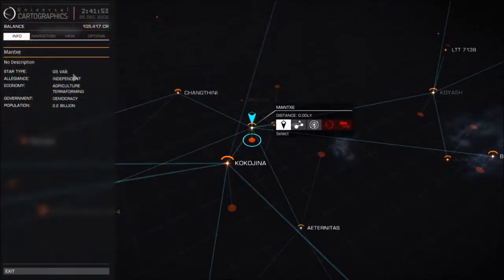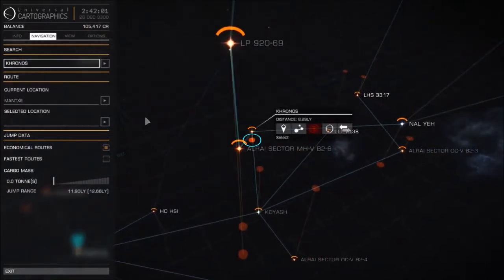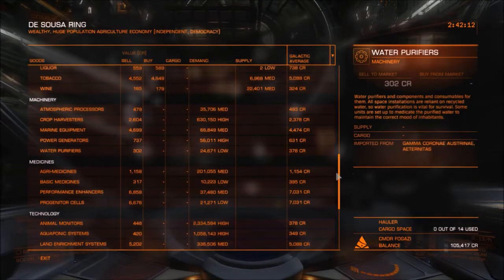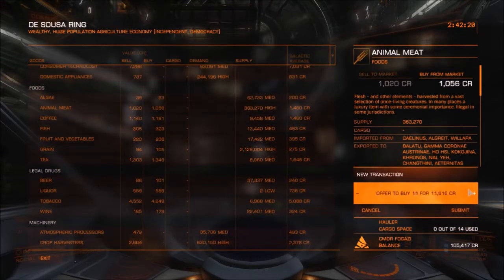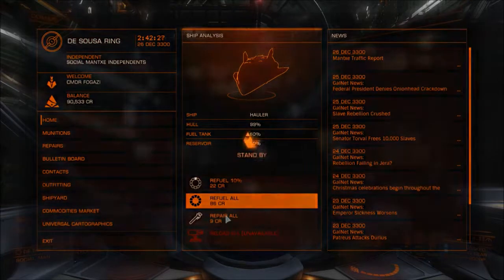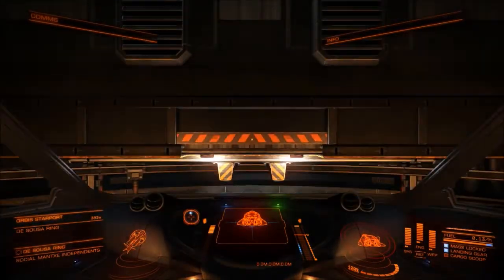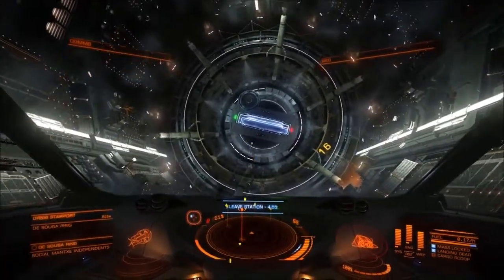What are we getting? Food's animal meat. Refuel. Off we go. Ship released, engines engaged, landing gear retracted.